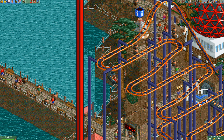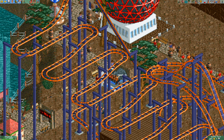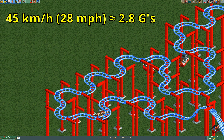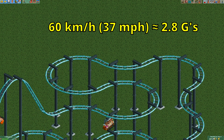The tiny turns are useful for getting high g-forces easily, but you do have to be careful with them. If you take them at a speed of 45 kilometers per hour or lower you will be fine, but any faster than that you will get excessive lateral g-forces. As soon as you have more than 2.8 lateral g's you will get a lot of extra intensity, which you don't want on the hairpin. For the small turns, which are the largest turns the hairpin gets, the limit is 60 kilometers per hour.